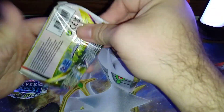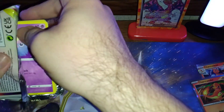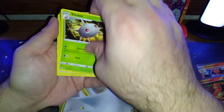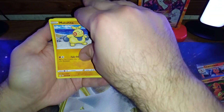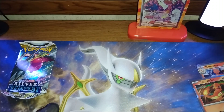We'll do Lost Origin next. Got a Silicobra, Lampent, Incineroar, Jynx, Basculin, Makuhita, Bronzor, Save-A-Lie reverse, and a Cramorant non-holo.